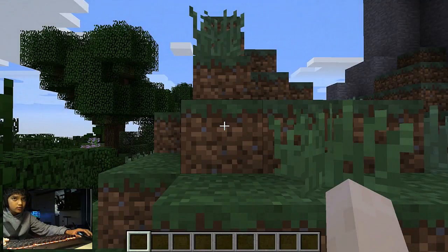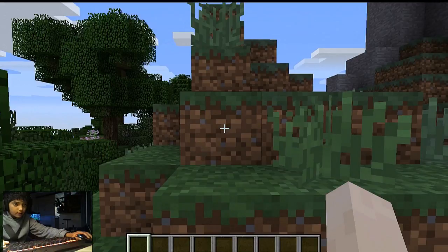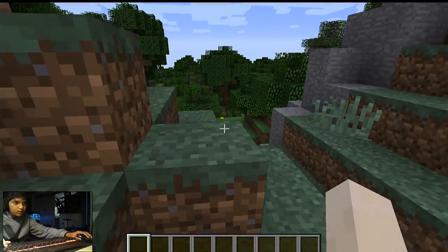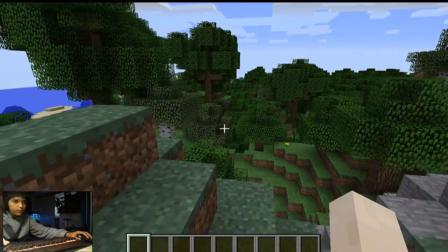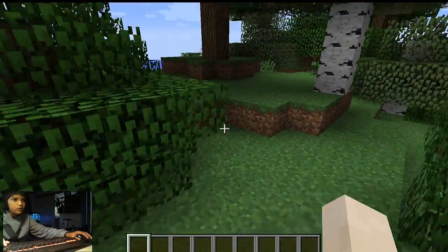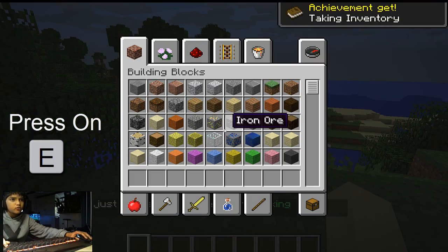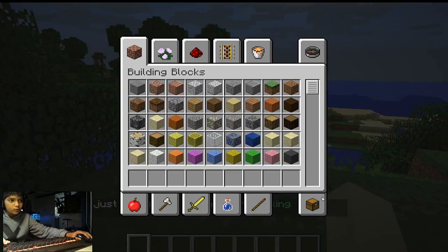Now what we have to do is look for some wood. Press W to go forward, spacebar to jump, and use your mouse to look around. Press D to turn right and A to turn left. I'm pressing W to go forward and I'm going to look for some oak wood — found some oak wood! You get the achievement 'Adventure.'